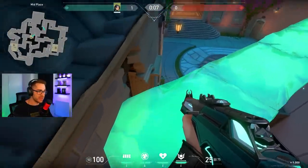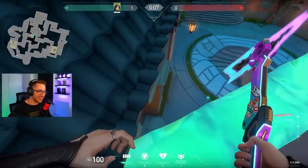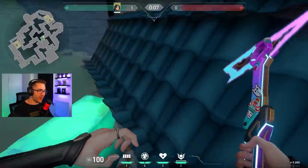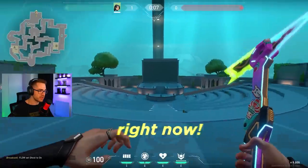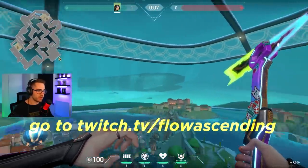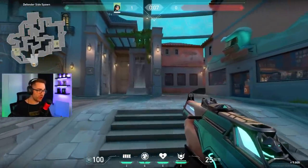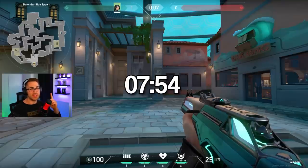They might expect you on the wall — it depends how experienced the enemy team is — but it's definitely an off angle if they're pushing through mid. I'm streaming this map on Twitch right now, so if you want to see more insights into the map and how it's actually played in a 5v5, head over to twitch.tv/flowascending. We've just loaded into the map, let's go and explore it together. If you don't want the walkthrough and just want to see all the Sage walls, skip to the timestamp on screen.